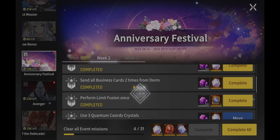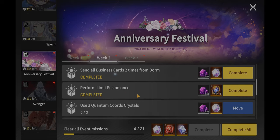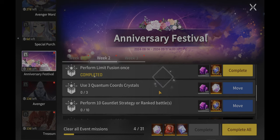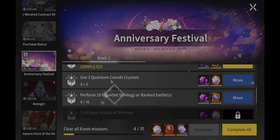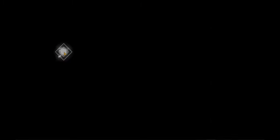That's how you get your cores and how you do the fusion limit break. We performed the limit fusion once — we used it on Saleo and Awaken Saleo. Now for the gauntlets: perform 10 gauntlets, which is basically doing PvP. You guys have seen me do this before in part 8 or 9 of the tutorial. You just go to PvP and play either strategy or rank — that's all you've got to do.